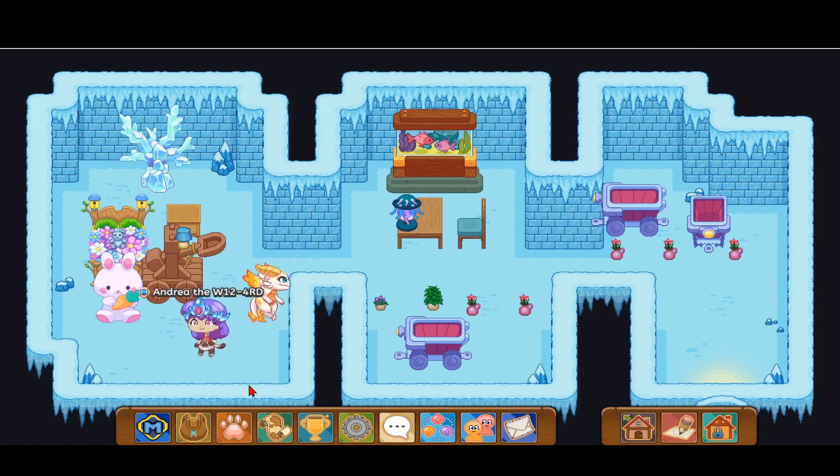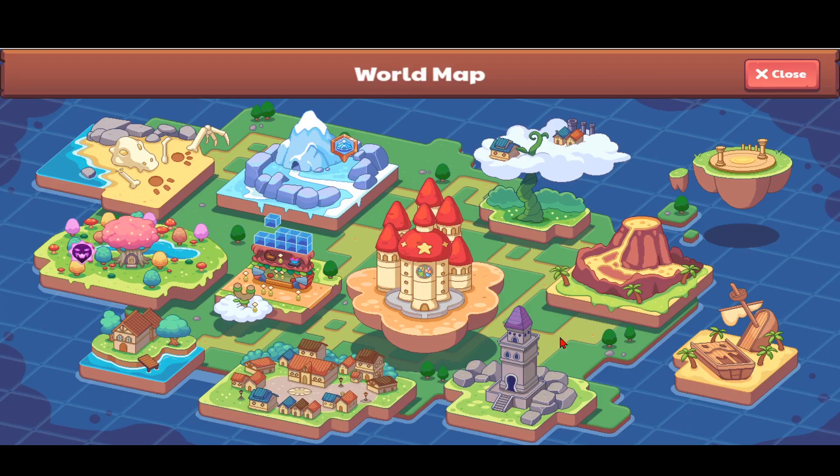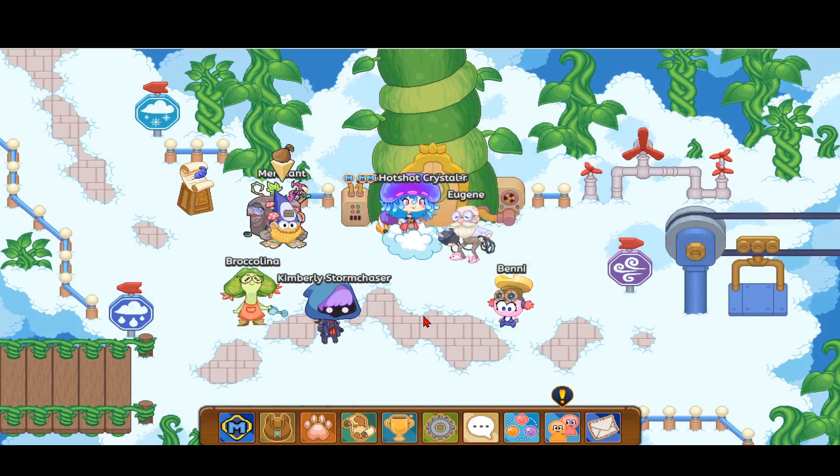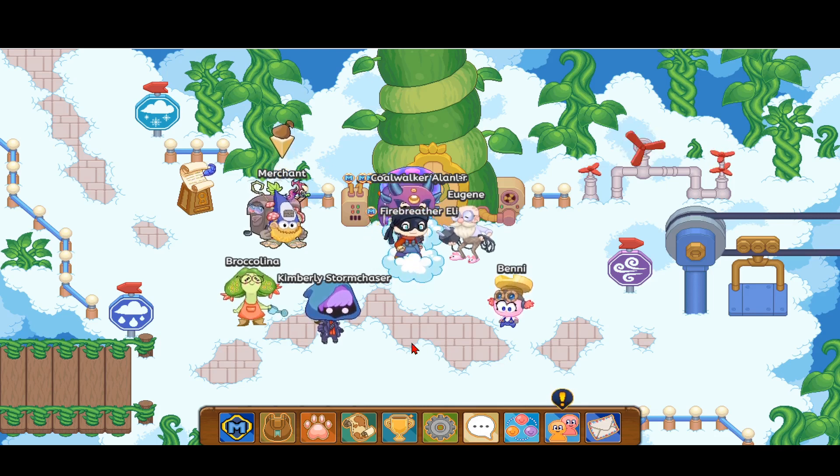The first thing you want to do to catch this awesome pet is go to the world map and head over to Sky Watch, which is the beanstalk with the clouds and three houses and three chimneys. Click on that and click Play Now. Before you go further, don't forget to subscribe, hit the like button, and hit the notification bell so you don't miss out on any of these awesome Prodigy videos.